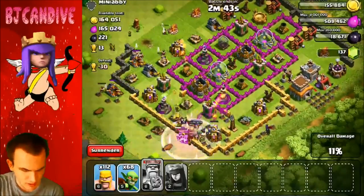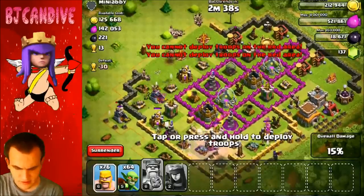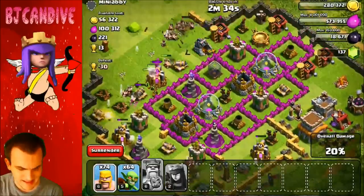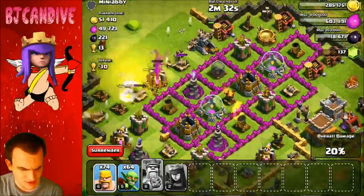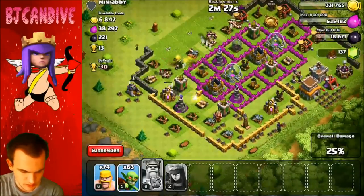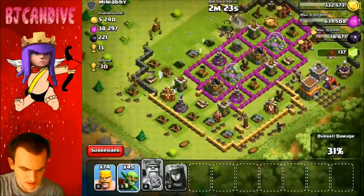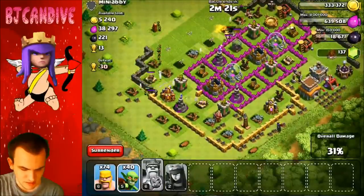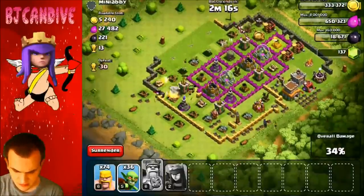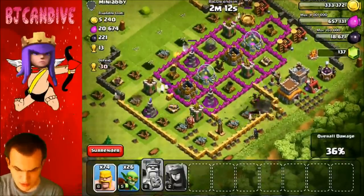It looks like we're starting to collect some of the loot. I'm going to put down some Goblins up here as well, and we're going to take it all. I hope we get like 400,000 on this one. It doesn't look like he has any inside his storages, so we should be okay to get all of it. We just need to get one more here — don't even have to use all my troops, and we should get there. If they can get past that Wizard Tower, which should be awesome.